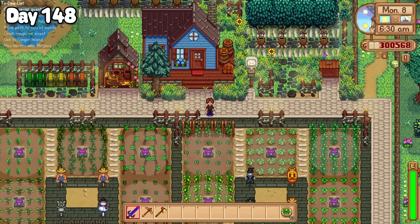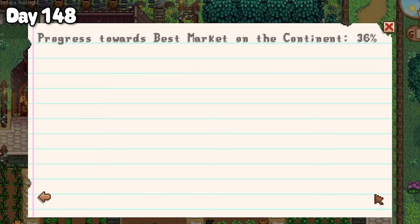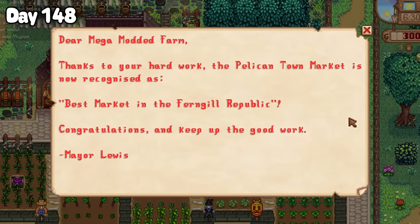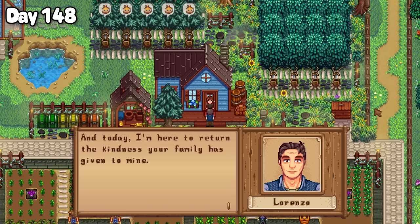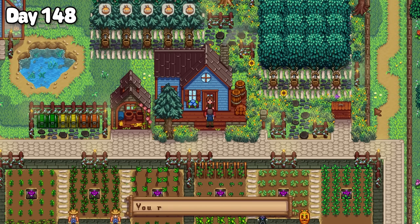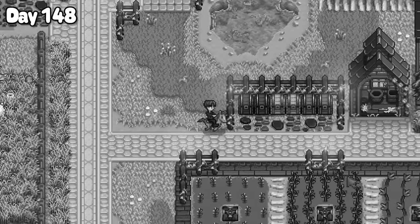Continuing the success of yesterday onto day 148, I saw the market progress report and we were working towards the best market on the continent — which means we had earned the title of best market in the Ferngill Republic. Shortly after, Lorenzo paid a visit to the farm where he praised my late grandpa's kindness when they fell on hard times, and gave me a whole bunch of free stuff in return. I won't lie, I kinda feel bad for complaining about not having a birthday now.